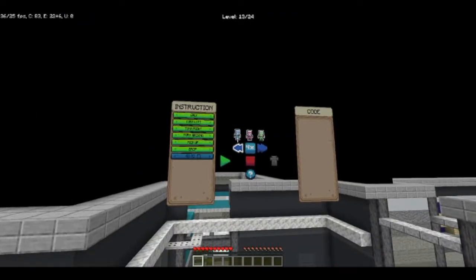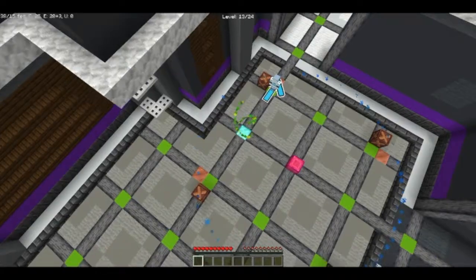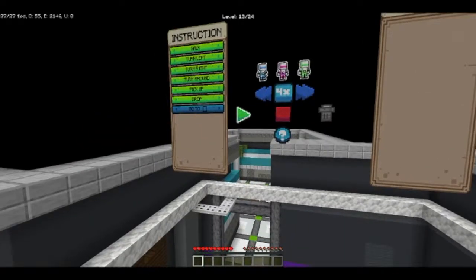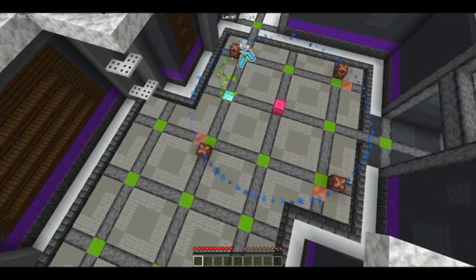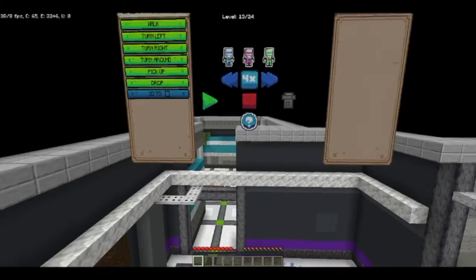Welcome back to Beyond the Border, where we are controlling a robot that's beyond the border. We have to do a bunch of puzzles. We are on puzzle 13, as you can see on top — 13 out of 24. How am I supposed to do this one? I don't have to hear the music in my ears.